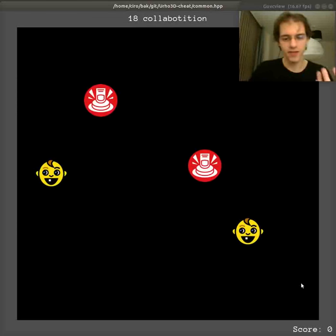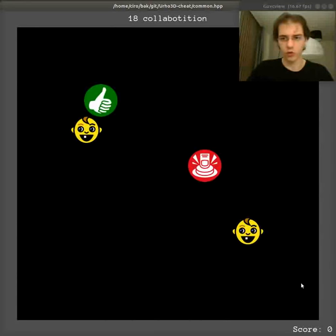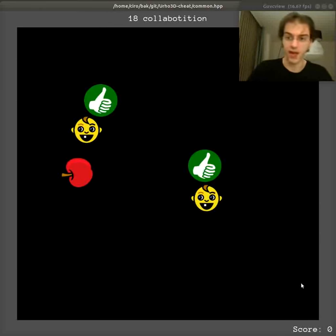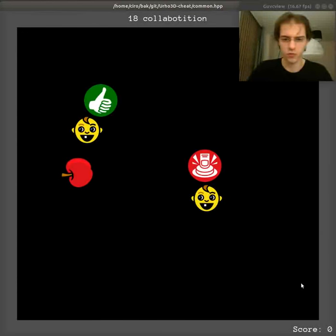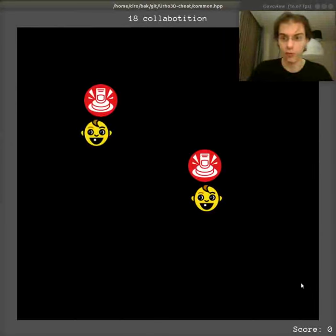Here it's a mixture between collaboration and competition. If you touch the button alone, nothing happens. But if both touch the button at the same time, then the apple appears. Then naive agents will just try to run to the apple as fast as possible and eat it. But we could think of more interesting prisoner's dilemma-like problems, where they actually have to collaborate intelligently to get the maximum reward.